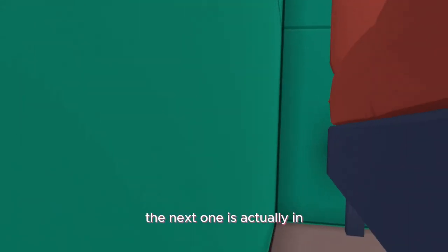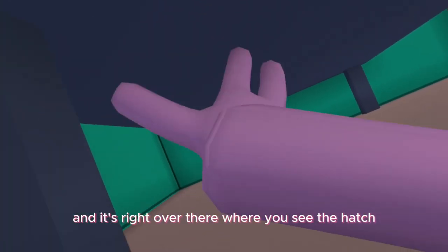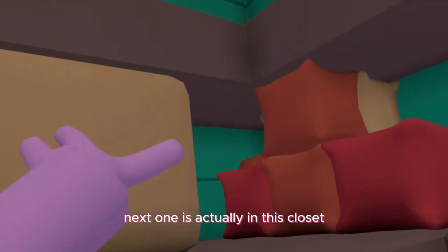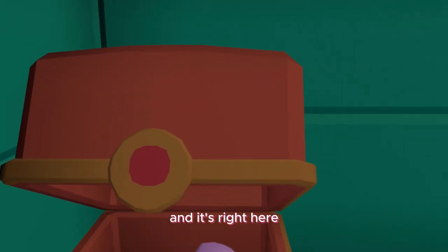The next one is actually in this room right here, and it's right over there where you see the hatch — somewhere around here. The next one is actually in this closet. What you're going to do is figure out all these blocks, and it's right here.